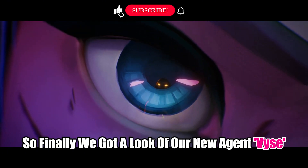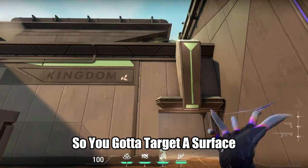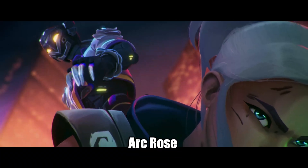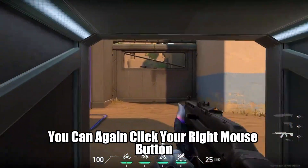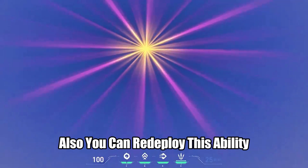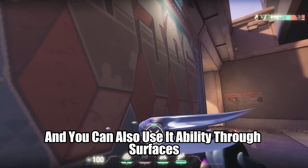Finally we got a look at our new agent Vyse. Talking about her E ability, Arc Rose — you target a surface and click your right mouse button to place a stealth Arc Rose, and when you hurt an enemy you can again click your right mouse button to blind all players who are looking at it. You can also redeploy this ability, meaning you can re-peek and reuse it, and you can use your ability through surfaces.